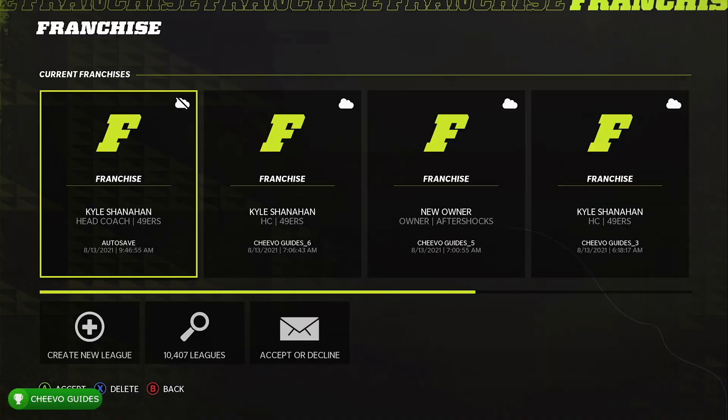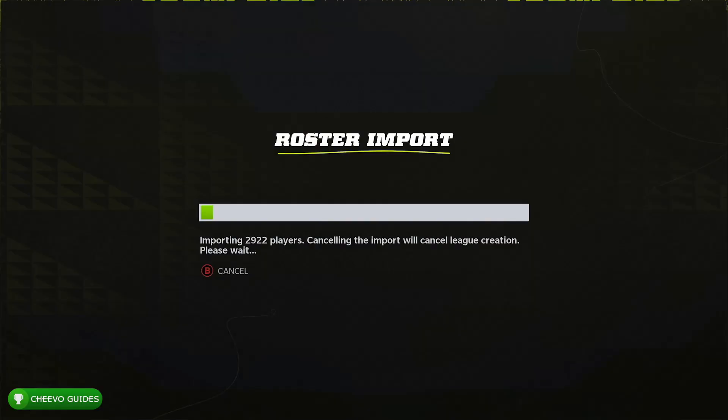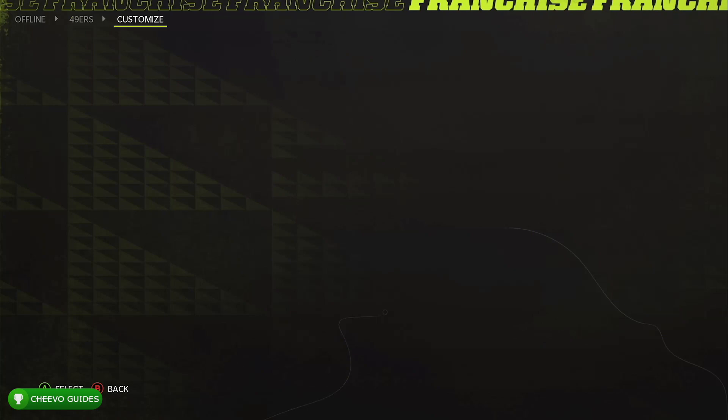After that, head over to Franchise Mode and start up a new league. From here, select the lower right-hand corner option to use the active roster — that's the offline version. This will allow us to use my custom 99-ranked 49ers roster in Franchise Mode. Go ahead and select the 49ers and make sure it says 99 ranked.